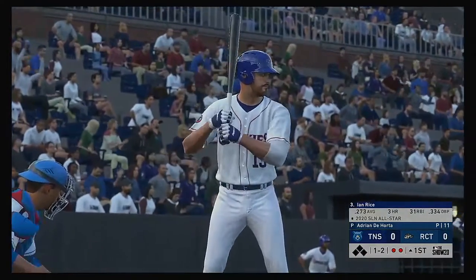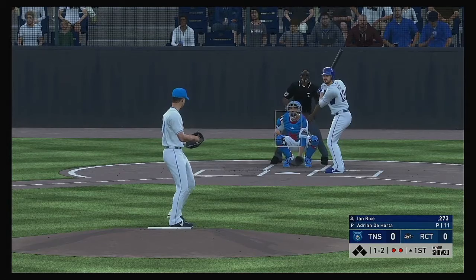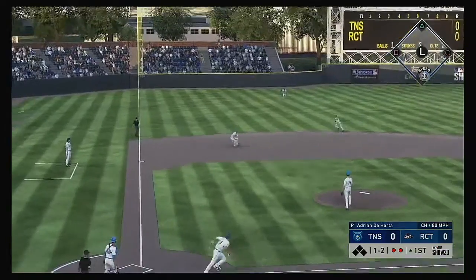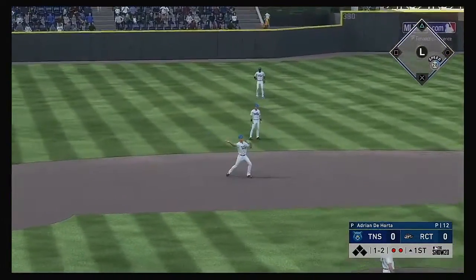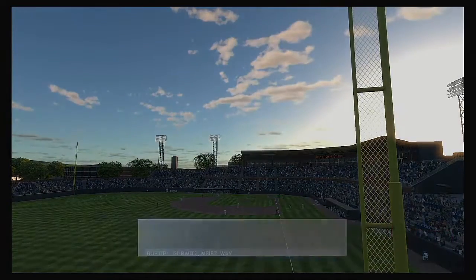Ian Rice — first chance for him here in the top of the first with nobody on, two out. Hit on the ground to third, scooped up, throw to first in plenty of time, and his side is retired.